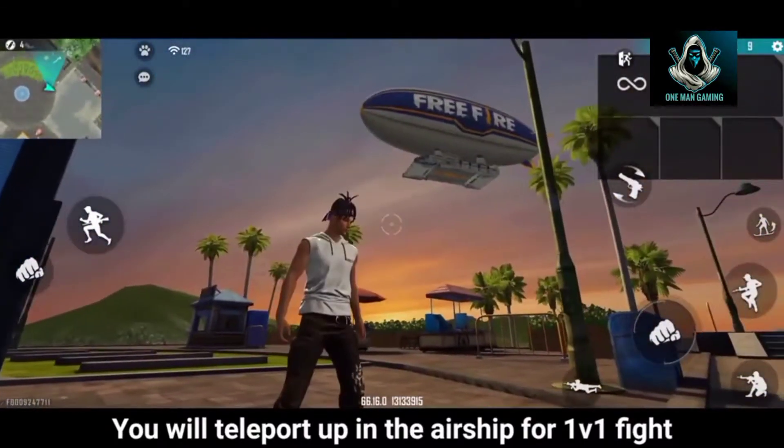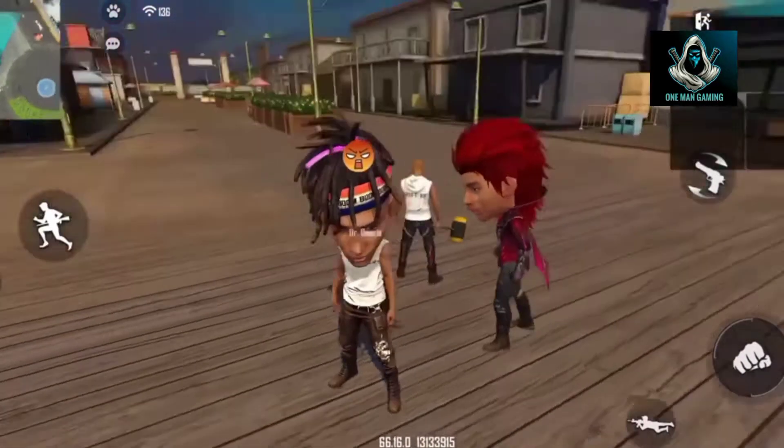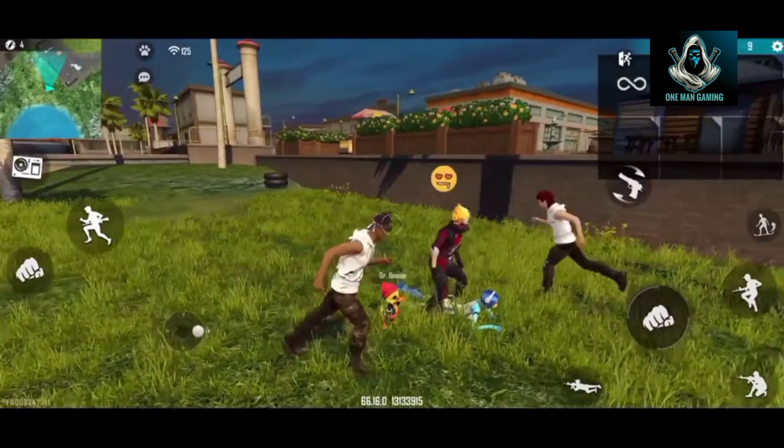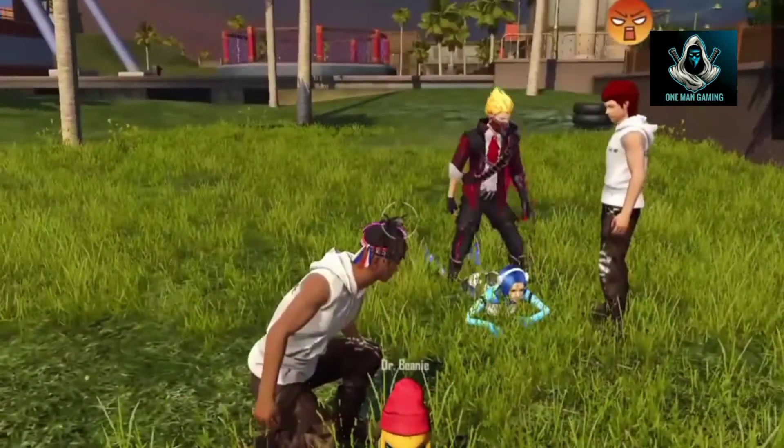That's how we use the pin. We use the emotes and set the emotes. That's how we use the OBT update. We use the emotes and store it with the map.